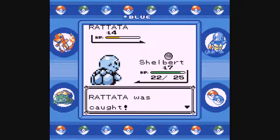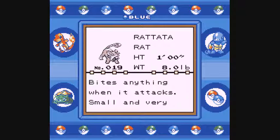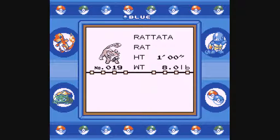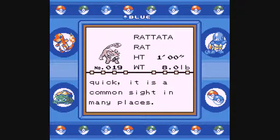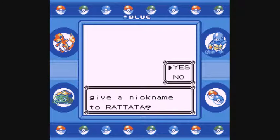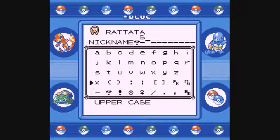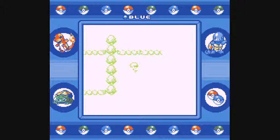Rattata was caught — the second member of the team. New Pokedex data: Rattata, the rat Pokemon. Fights anything when it attacks, small and very quick, a common sight in many places. Sounds like a really rare, unique Pokemon. I'm going to nickname it — for anyone that follows the Wi-Fi battles, you'll know I use a Rattata by the name of Squeak. And this is when Squeak was added to the team.